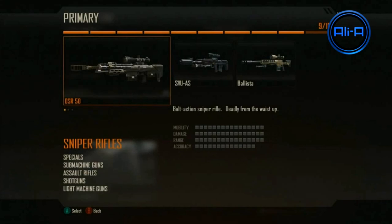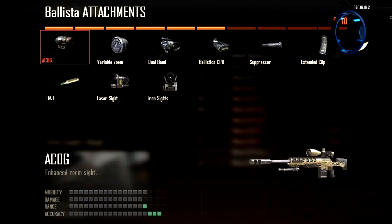Here we have the three sniper rifles from the alpha build of Black Ops 2 at Gamescom. Hopefully they add more sniper rifles. We've got one bolt action on the left and right, and in the middle a semi-automatic. The semi-automatic in the middle wasn't very good at all — stay away from that at all costs. Here we have a look at the Ballista attachments, and you can see iron sights is an attachment, but that was only for the Ballista.